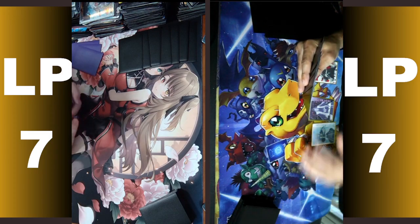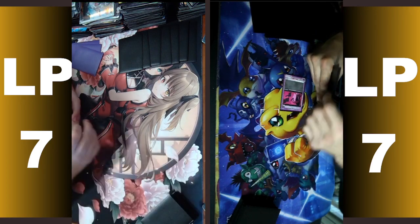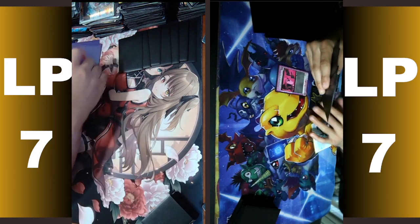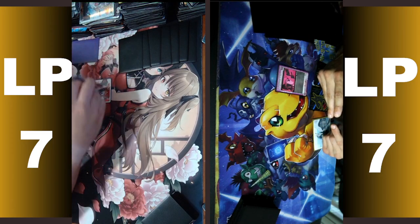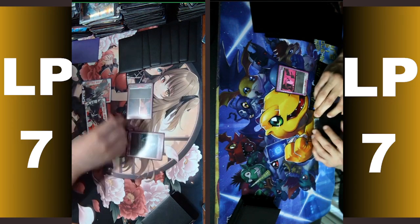Alright, let's do this. No draw, obviously. I'll go ahead and play zero cost Ichigo, and it's your turn. Draw for turn. Two action points, spend one, zero cost Ichigo, and then Orihime return.